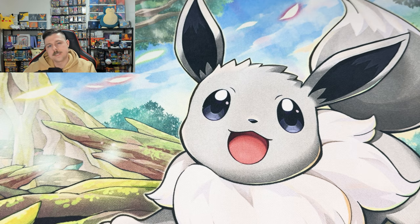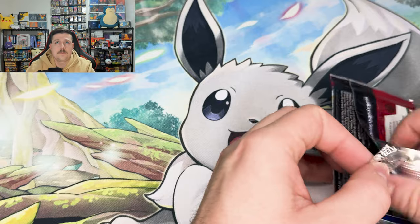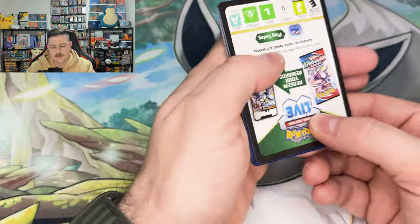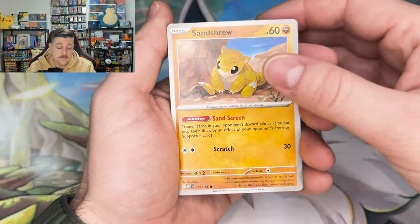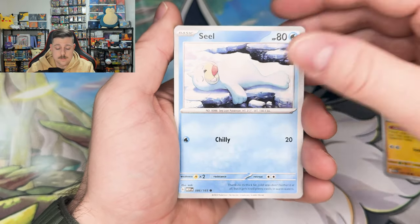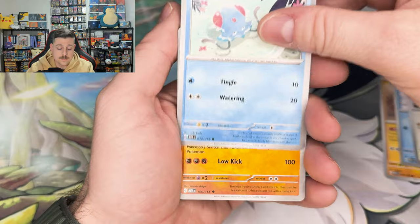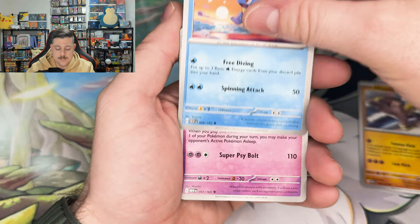Four pulls from the ETB — I guess that's about right, maybe one every other pack. The energy seemed to be pretty common, the art rares seemed to be the hardest for us, and we managed to pull a Full Art. So all in all, not a bad ETB. The second one started out strong with that Machoke — hopefully we can keep it up.